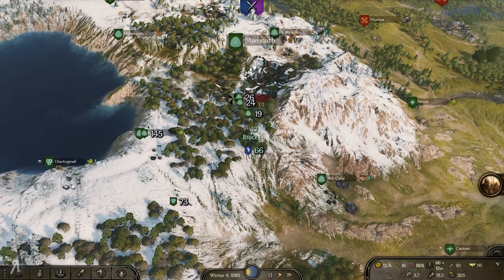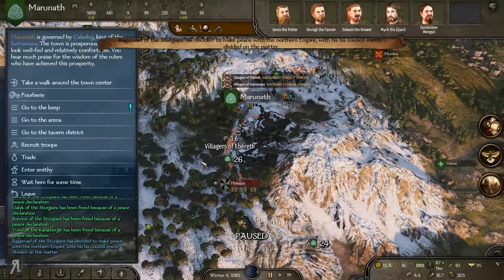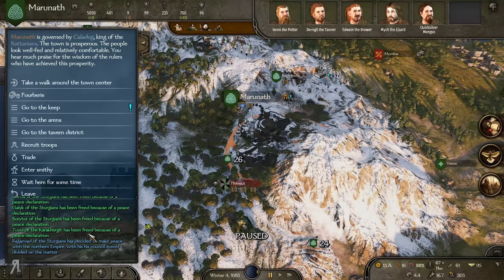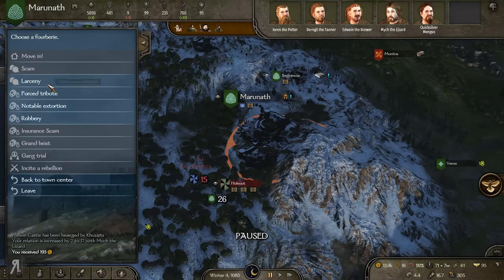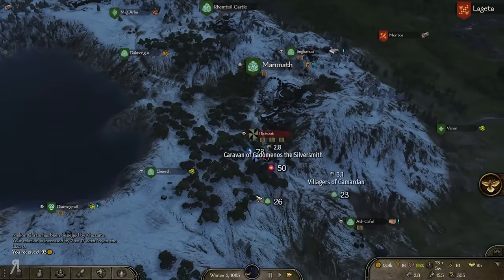We can do a tournament in Maranatha if we want to, try to get a little bit of extra cash. And the Sturgeons actually just made peace with the Northern Empire — which is perfect timing because we obviously just sold all of our prisoners and everything. So pretty good timing, not bad at all. And we actually have a bunch of Sea Raiders over here, which I wouldn't mind attacking.